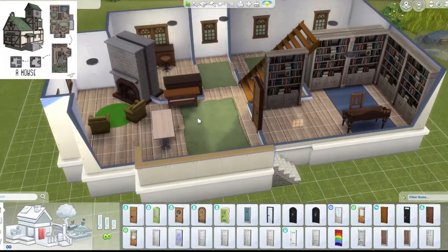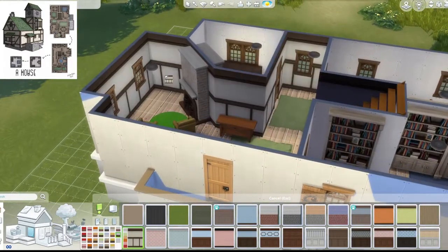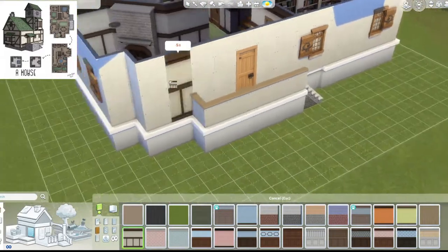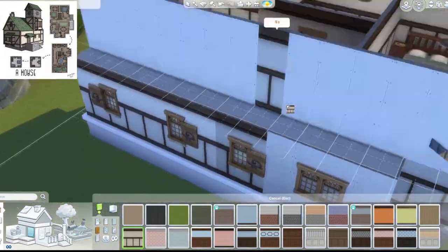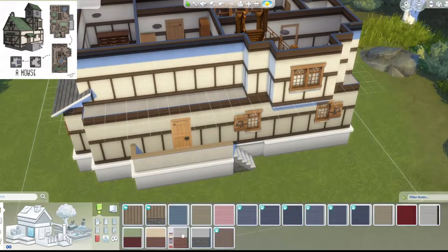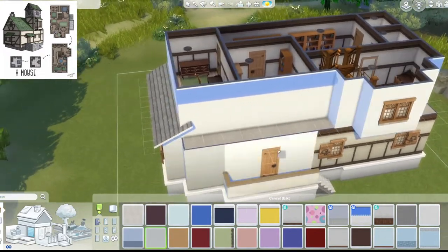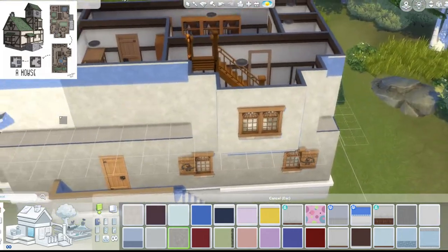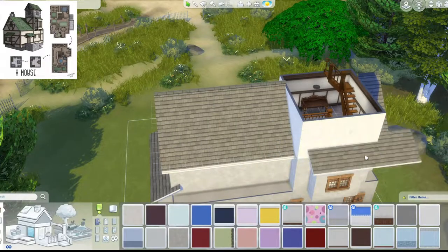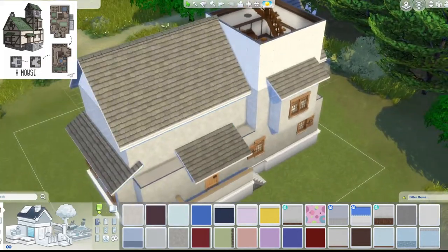I tried the outer wall — it looks nice inside and I kept that. Outside, I wanted those wooden beams all over, but after putting them on I felt it didn't have the same vibe. After trying different ones, I ended up using white plaster wall. I think it's okay — I just wish I could put a middle beam in between, like those old-style houses with wooden beams across. But it's not bad.